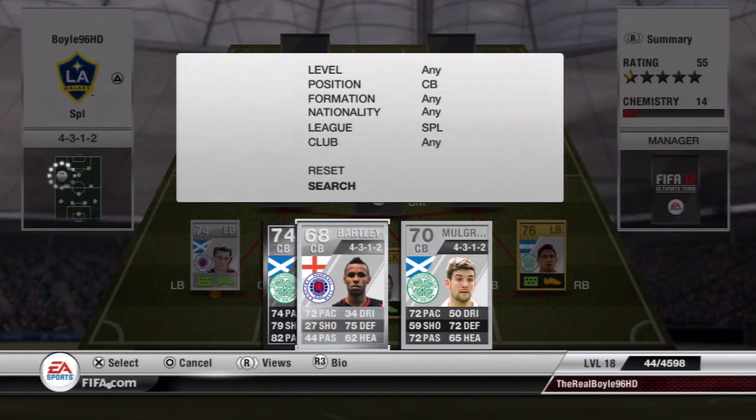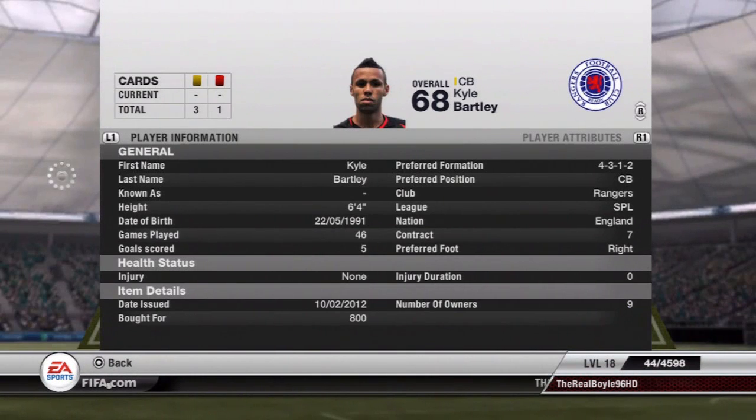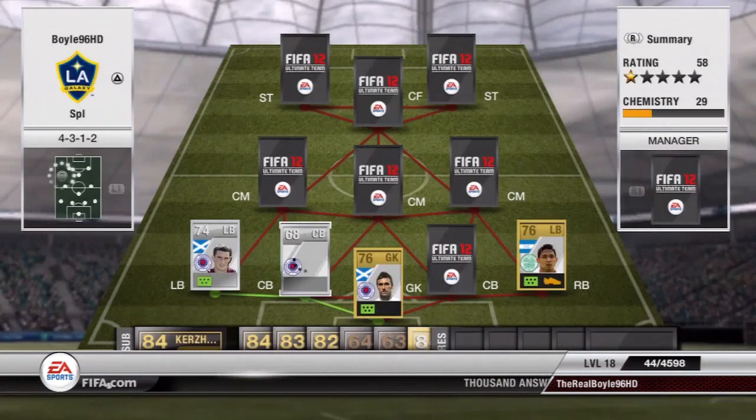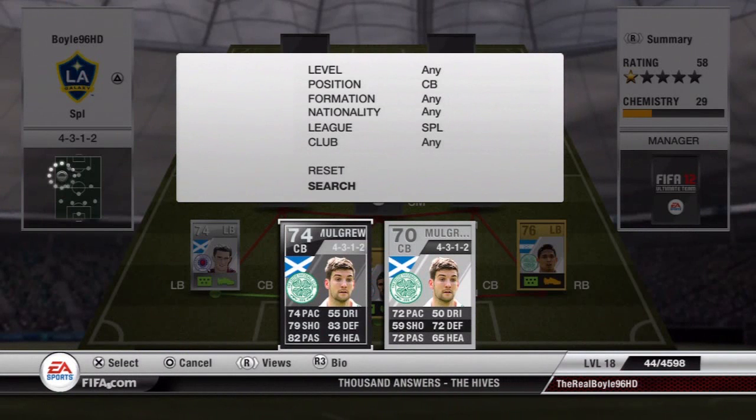Bartley, 72 pace, 75 defending, 62 heading — which is a complete lie, the heading is that. Cost me only 800 coins and he's in my formation as well. You'll see the heading stat is a lie because I will show you a goal that I scored with him.